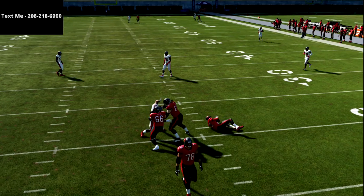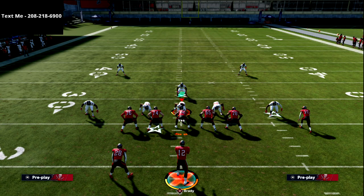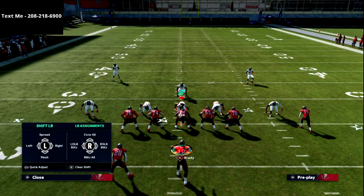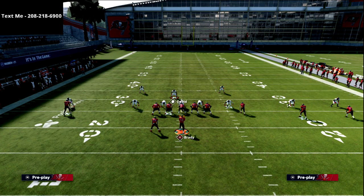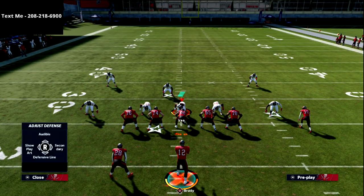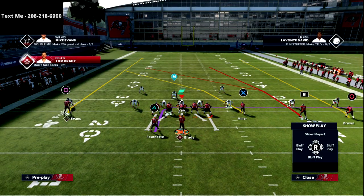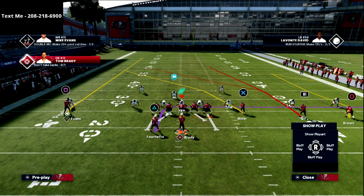So that's four verticals — primarily used when you're getting a lot of Cover 2, and Cover 3 as well, though Cover 3 the game this year makes it harder to fit it into the window the way you should be able to. You can fit it in, but it's tighter.